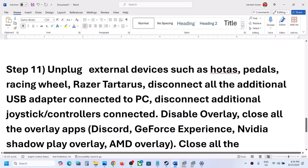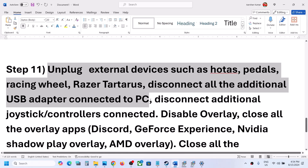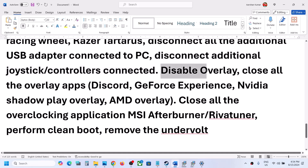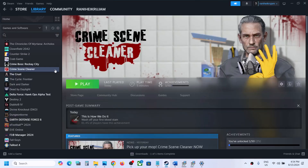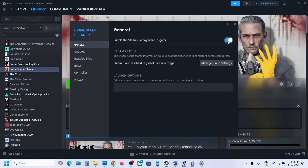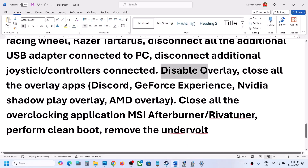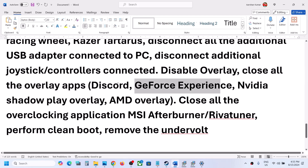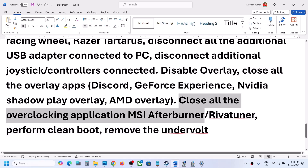The next step is to unplug all external devices you are not using — including any extra controllers. Also disable overlays: right-click on the game, select Properties, and turn off the option that says 'Enable the Steam overlay while in game.' Close all other overlay applications as well — turn off the overlay in Discord, GeForce Experience, or close those applications entirely. Then launch the game.